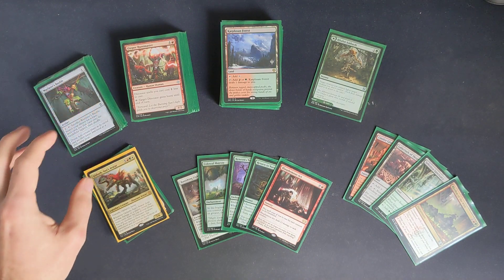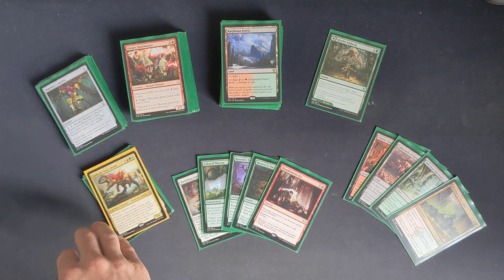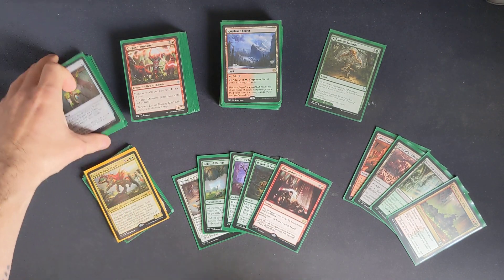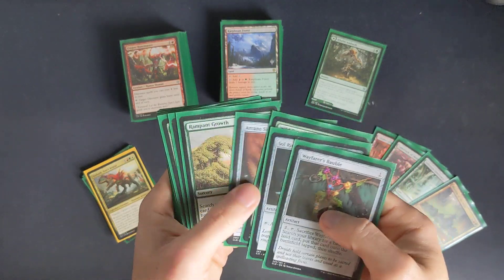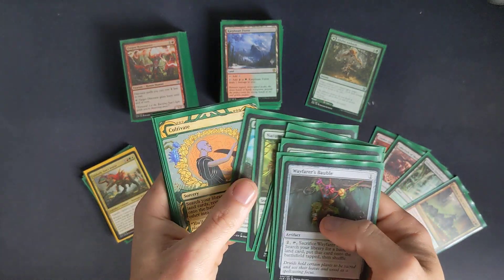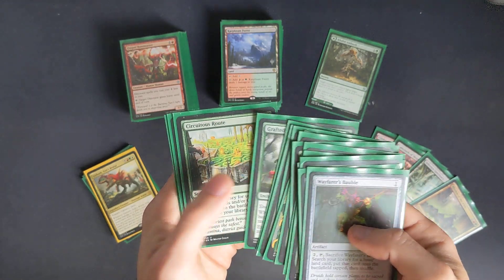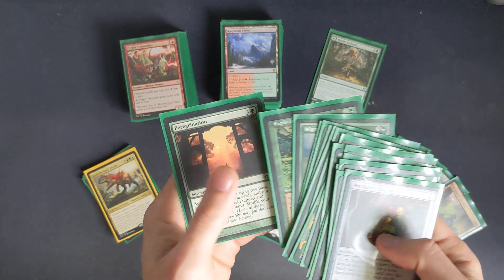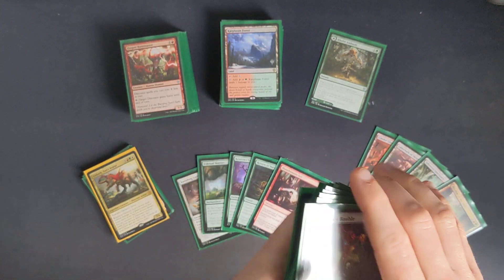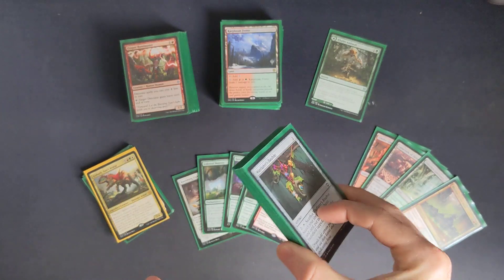Plus, ramp-wise, I believe I've got 17 ramp and rock cards at the minute: Wayfarer, Soaring, Wild Growth, Arcane Signet, Rampant Growth, Farseek, Nature's Lore, Kodama's Reach, Cultivate, Roiling Regrowth, New Horizons, Nature's Embrace, Cultivate, Migration Path, Explosive Vegetation, and Peregrination. None of these are crazy fancy - as I said, mid-power level.